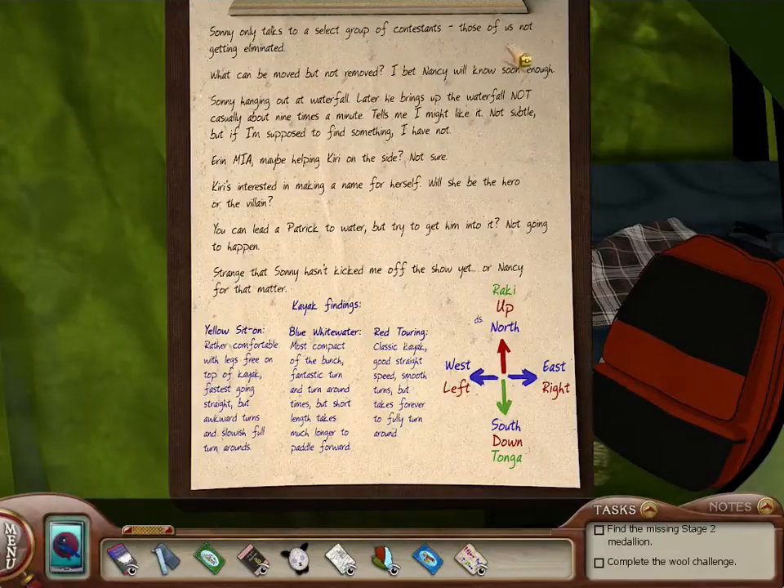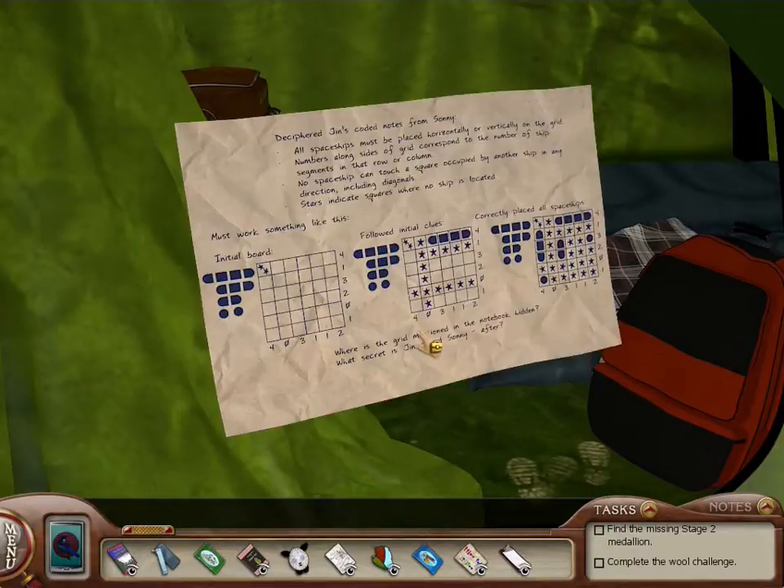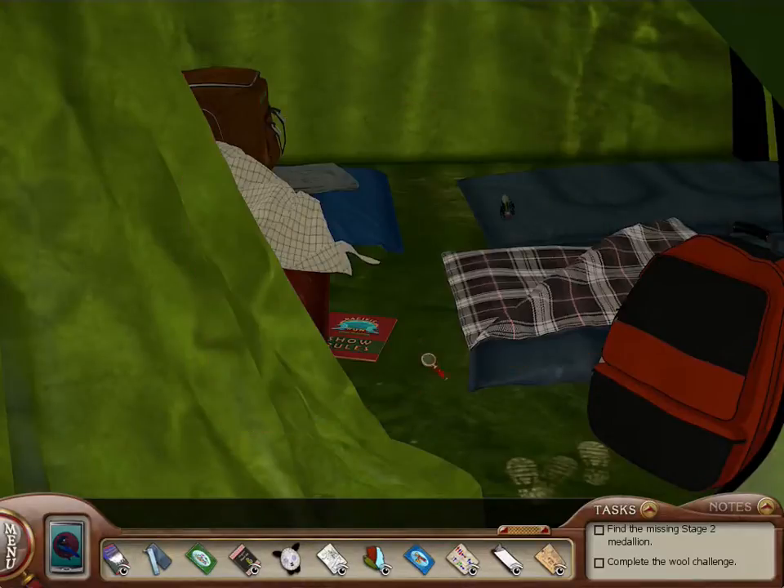Sunny only talks to a select group of contestants. What can be removed or not removed? I bet Nancy will know this. I don't want to spend too much time. Erin MIA? Kyrie's making a name for herself. He'll get Patrick for water but try to get him into it — not going to happen. Huh. So these are his notes on the kayaks. Oh — so this is the guide to the directiony thing. This is another one — Jin's coded notes from Sunny. Spaceships. What is this? So much new stuff.